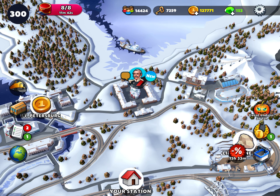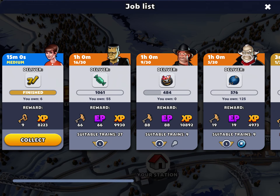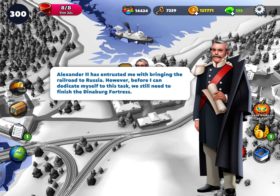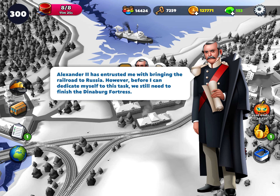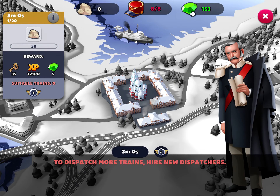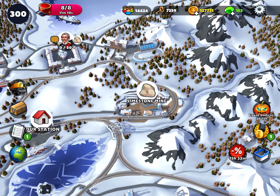So of course I've got new tasks. I've got a new task for this fellow — whoever he is — to deliver some things. I don't know why Frankenstein showed up there for a second. He's trusted me with bringing the railroad to Russia, so we have to finish the Dinovork Fortress, and he wants some limestone mines. That's a new thing in the Russia map apparently — limestone mine is a new thing there.